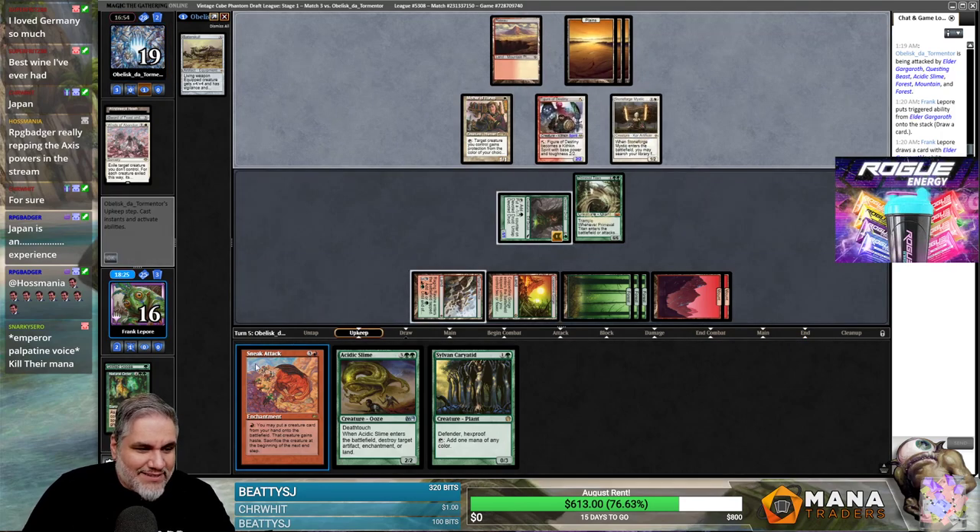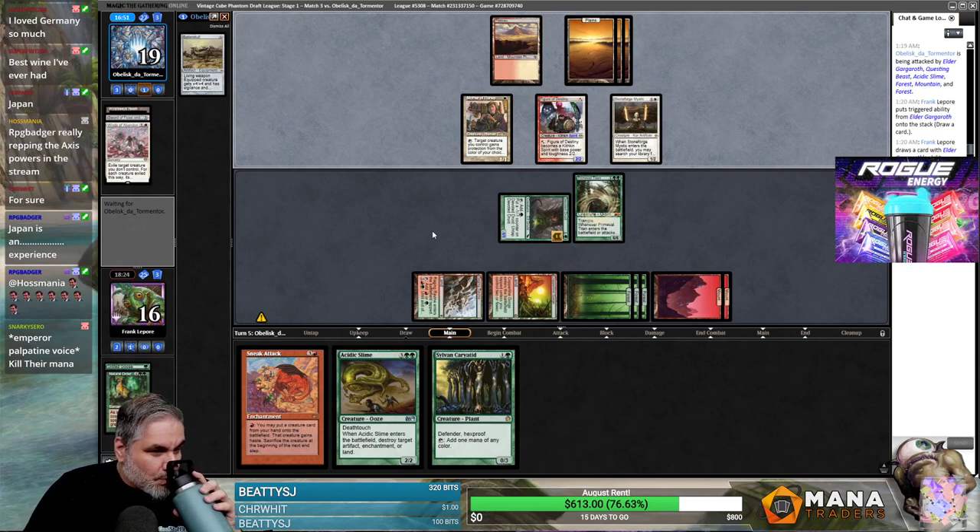Alright, let's see if we can use Through the Breach or Sneak Attack one time in this draft. What did I have for dinner? We got a grill this weekend actually — me and Katie and Mike, we invested in a grill.